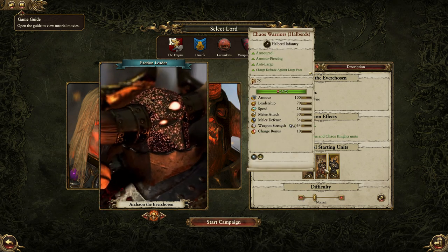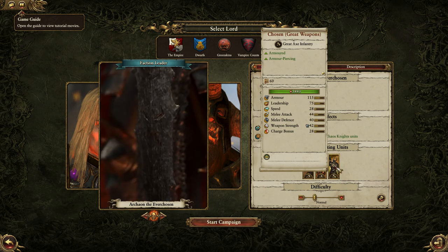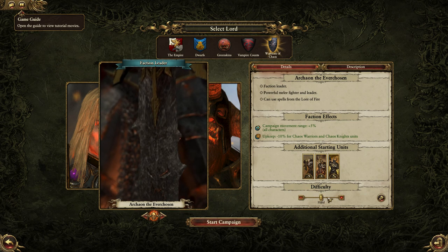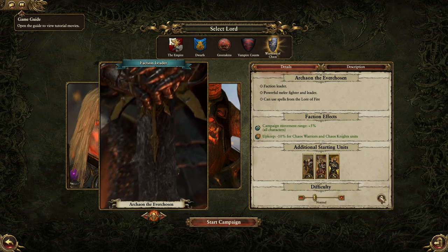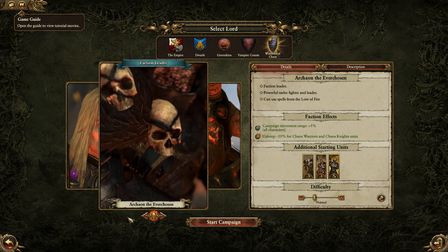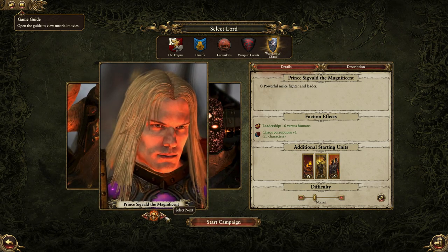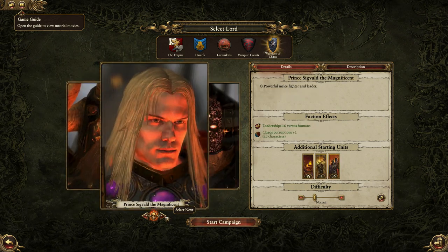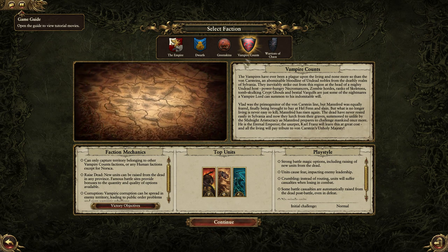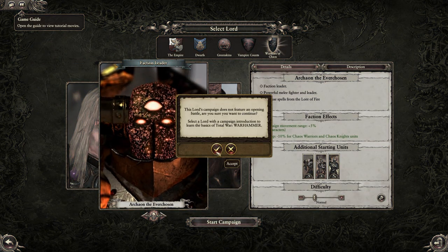So you start with Chaos Warriors, Hair Blurries, and Chosen Great Weapon. We're going to play on normal for right now. You can also choose your faction leader — I think we'd go with that guy. Alright, let's go.